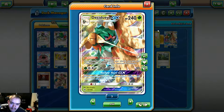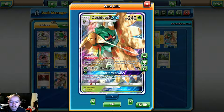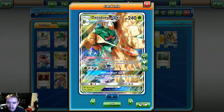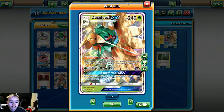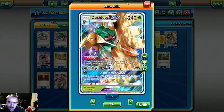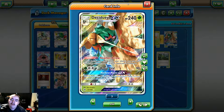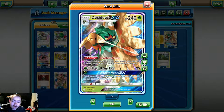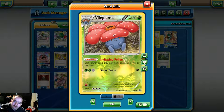To start off the deck, we have a 4-3-3 line of Decidueye GX. Some people play a 4-4-4; I play a 4-3-3 because bench space is at a premium, and more often than not if you get the item lock down and get three Decidueye up, that's usually more than enough to start whittling down your opponent. Decidueye is a 240 HP Stage 2 Pokémon GX. Its Feather Arrow ability lets you put two damage counters on any one of your opponent's Pokémon once per turn. Its first attack, Razor Leaf, does 90 damage for a single Grass energy and a Double Colorless. Hollow Hunt GX lets you put three cards from your discard pile back into your hand.